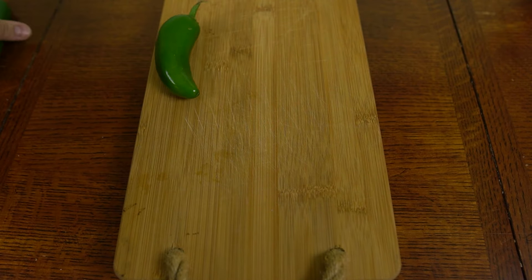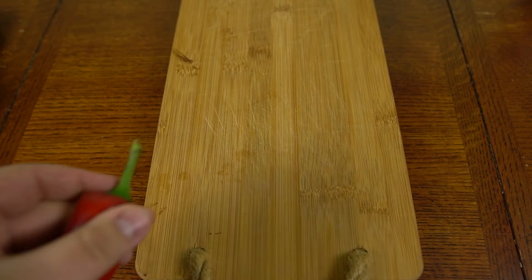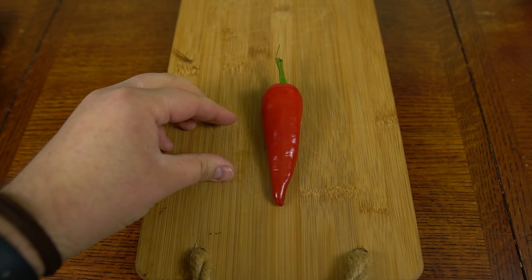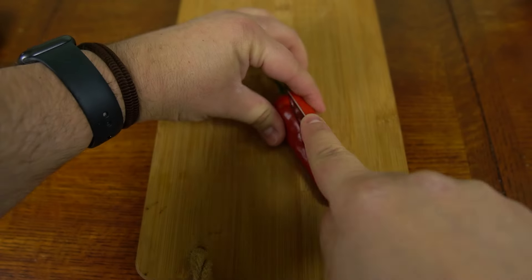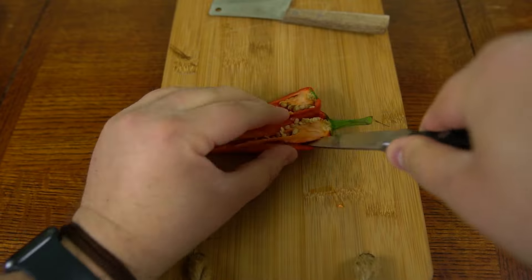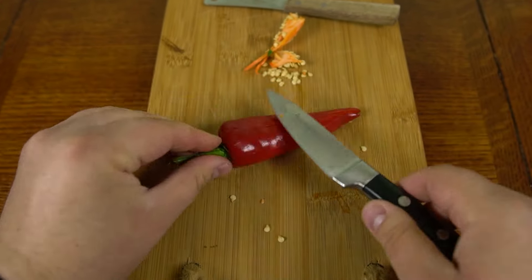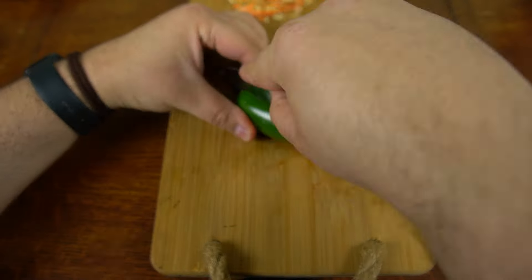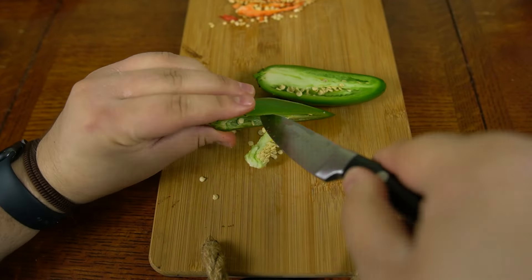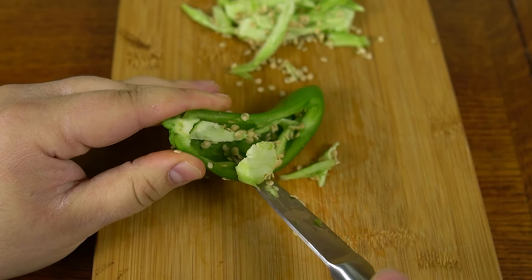First things first, we need to half these jalapeños the long way and remove the seeds and the membranes. While the recipe called for red jalapeños, we will instead be using the Fresno pepper, which is known for its hotter, smokier, and fruitier taste. This is because I simply could not find red jalapeños at any of the supermarkets I went to. But if gutting the inside of all of these jalapeños has any lesson to teach, it's that no matter what garden we're from or what color we are on the outside, we're all pretty similar on the inside.